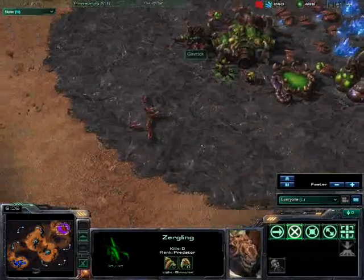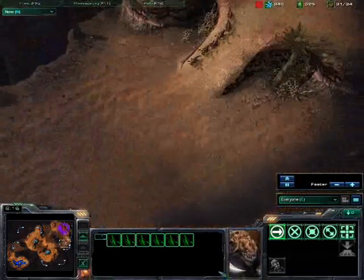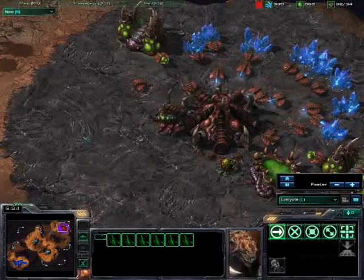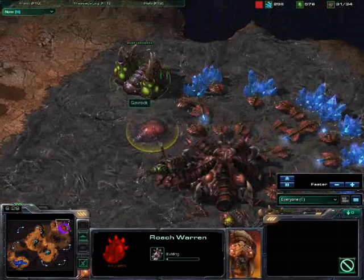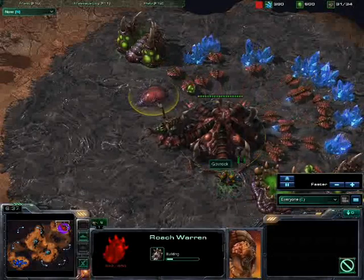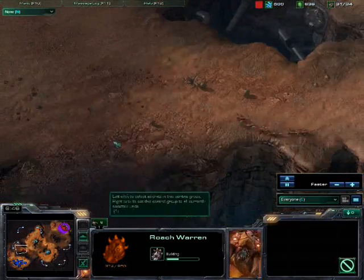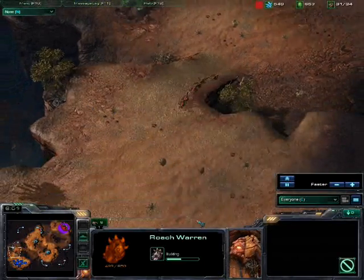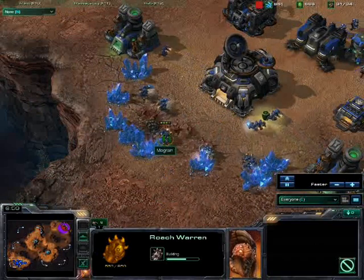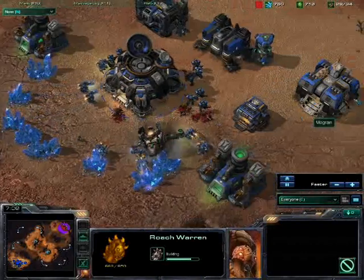Not a great deal going on. I've built a whole bunch of Zerglings and I go to harass his mineral line. There's the early roach warren that I was telling you about. I like roaches — they feel more robust than Zerglings. I feel like I can actually do something with them, whereas with Zerglings I feel like they just die. They've got a list of things to do: number one is die, number two is harass these SCVs, number three is also die.